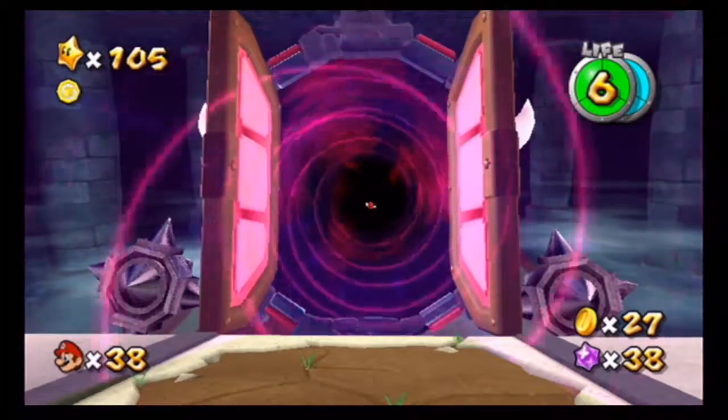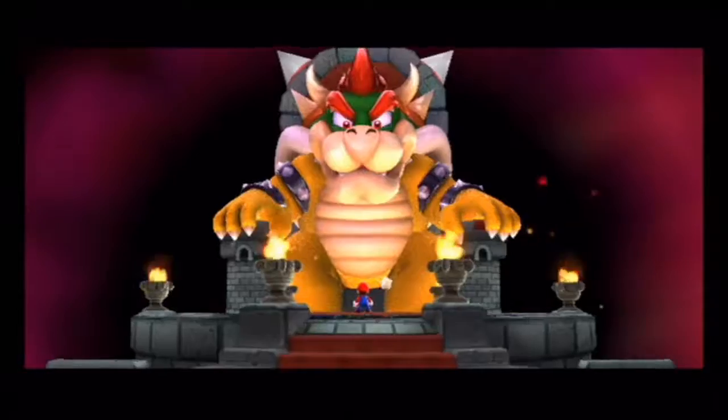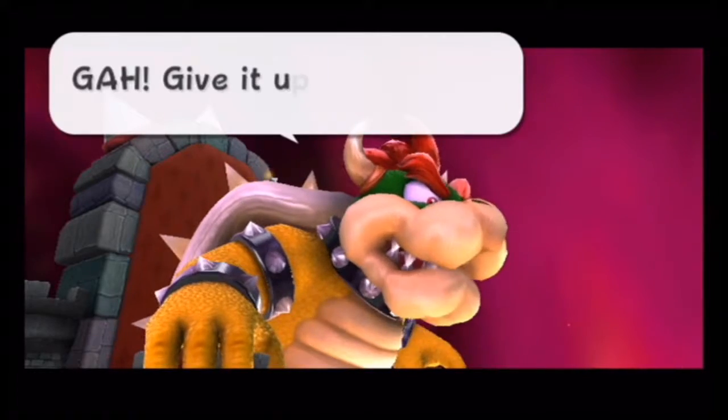Once again, we need to use the meteor rock ability to be able to destroy the actual chain of cages, and that way we can see Bowser for the third time.